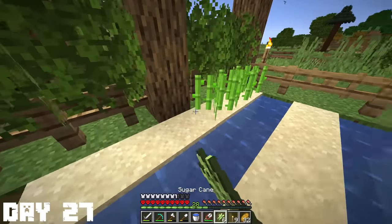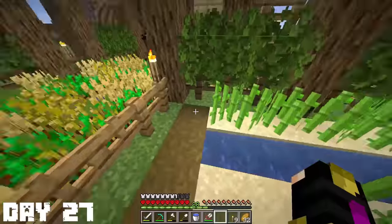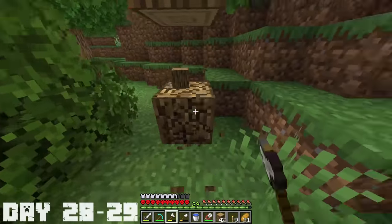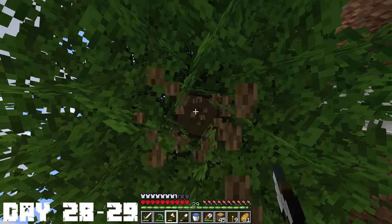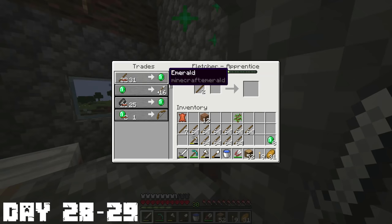We also needed some sugarcane so I decided to start making a sugarcane farm right underneath our base. There was an open area so I thought it was a good spot. The next couple of days was just me grinding out wood and trading — just that cycle going over and over again because I really needed to get emeralds.